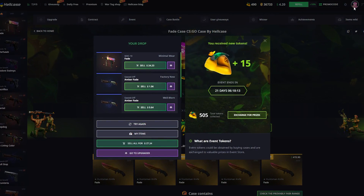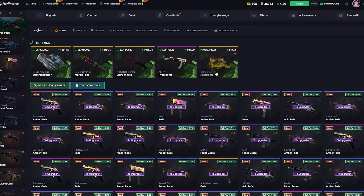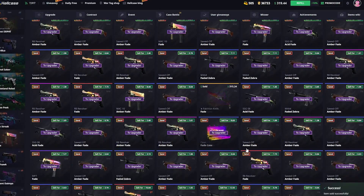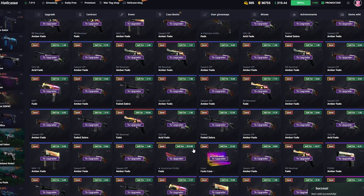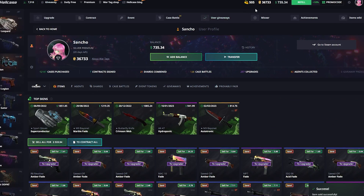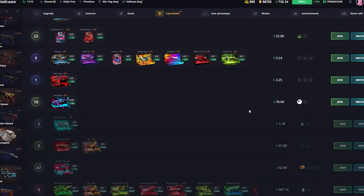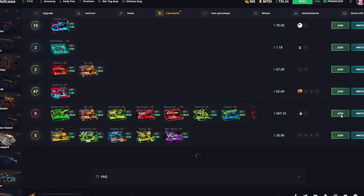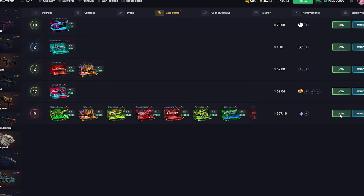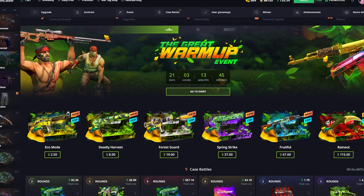I don't know exactly how much we have in the inventory — I'd say around $1,100 — oh, $1,265! That's really good boys. I'm gonna sell that knife and this knife, leave $530 in the inventory, and we are gonna go join that $567 battle. Wish me luck! Guys, I don't know what happened but I couldn't join the battle — it seems like it was lagging or something.